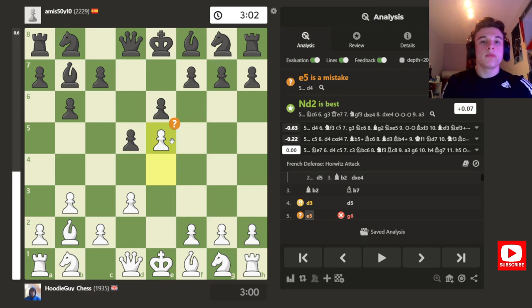The computer doesn't like it, but I've mentioned this in a few previous videos — I love this pawn structure where the Black Pawns are on E6 and D5, and I've got a Pawn on E5. It's like a typical French advanced structure, and I love it because your opponent can't get a Knight or a Queen to F6. Which makes attacking possibilities really good in the future, because typically a Knight on F6 does a great job of defending some of the key squares that your Queen wants to go to.